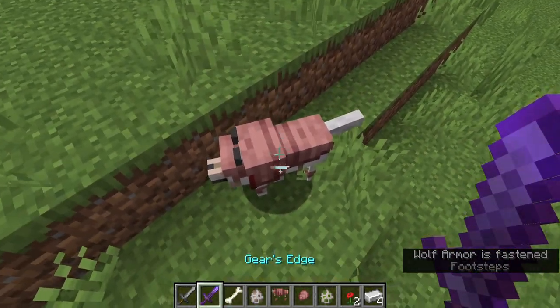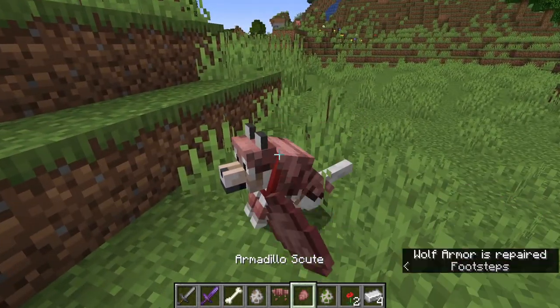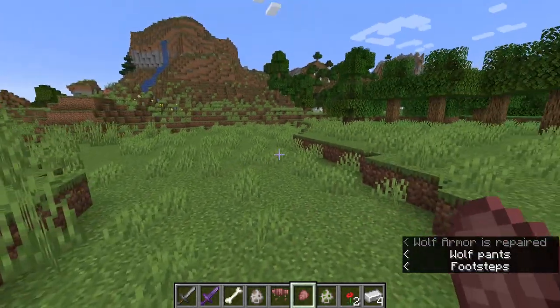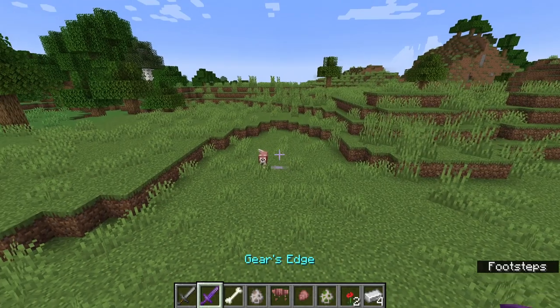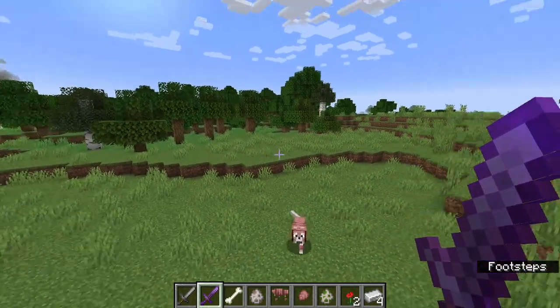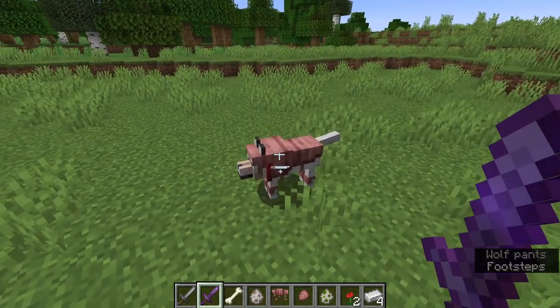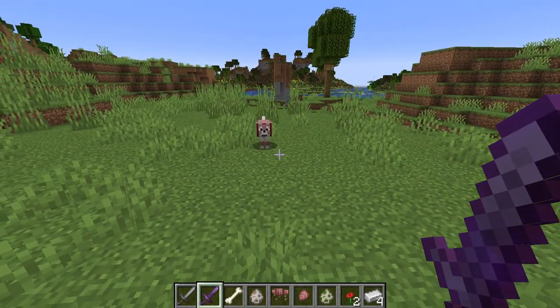Say I do it again — notice how it still survives. I can repair it, and now this thing is completely repaired again. So although there's a chance of breaking the wolf armor, it means it can survive some very powerful attacks. Considering this thing can one-hit kill an iron golem and can't break this armor, that gives a good indication of how powerful this armor is.